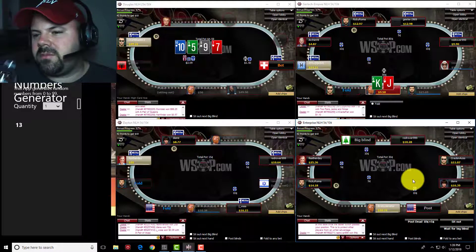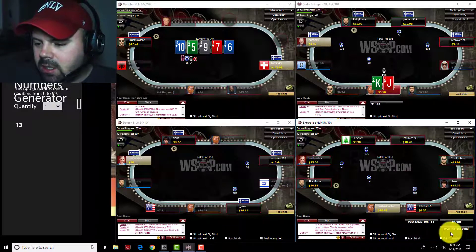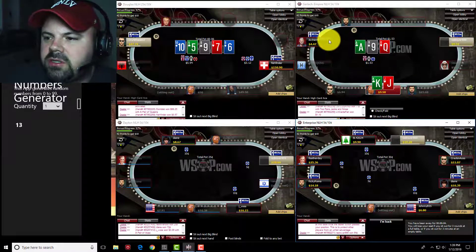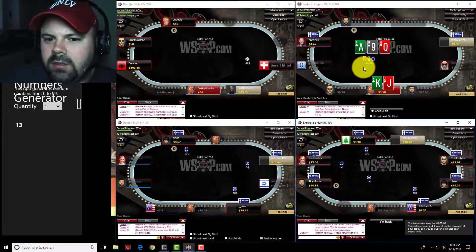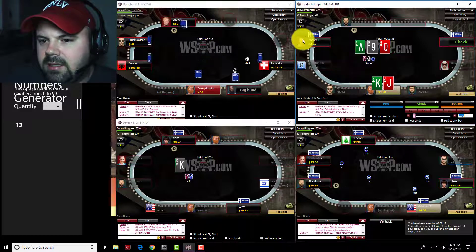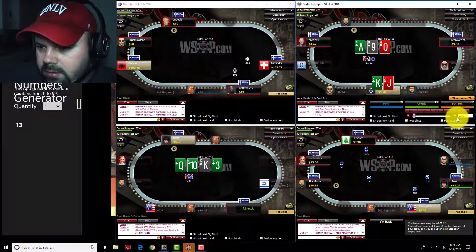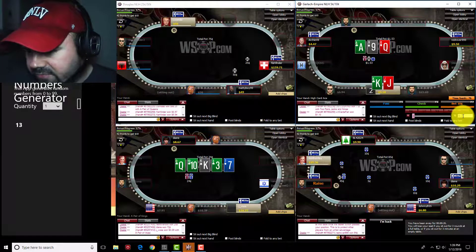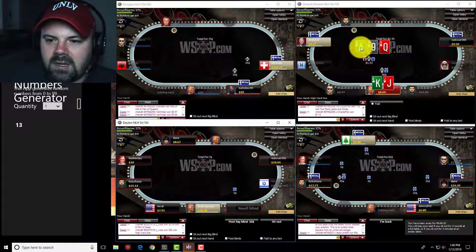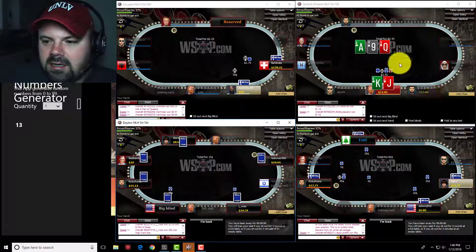King-jack offsuit from early-middle position on Table 2 — normally one spot sooner than I'd prefer to open it from, but with a poster in there I think it's okay to open. On an ace-high board with a straight draw, I'm probably going to lean towards a bet. His stack is so short, but I can't imagine if I had an ace here that I wouldn't be going for value. As a poster though, I'd expect him to just call the raise with any ace in his hand. But we get that one through.